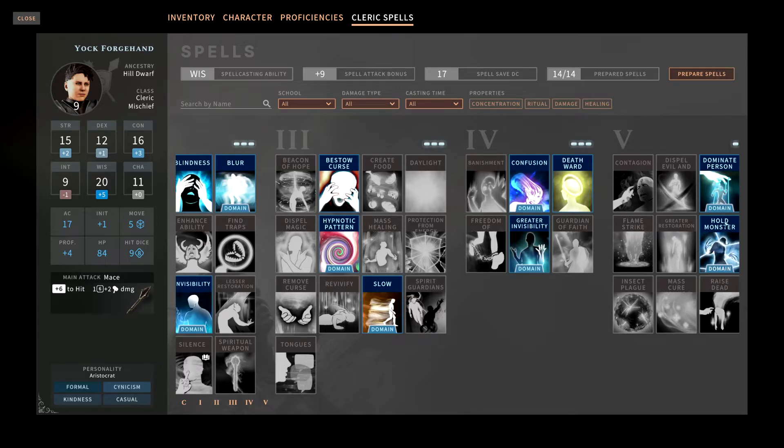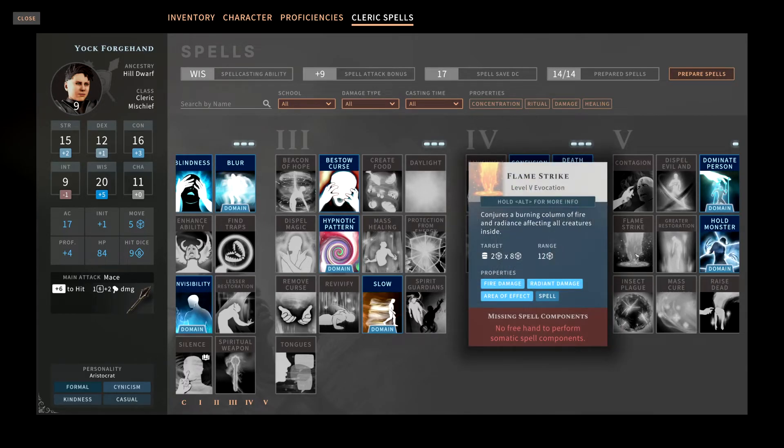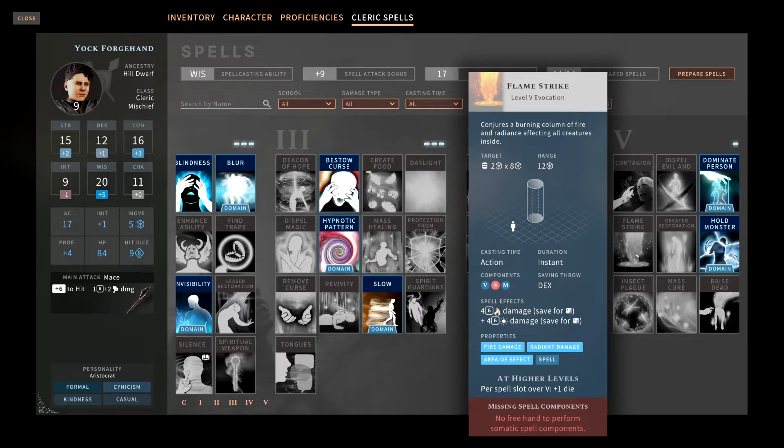Flame Strike is the big damage dealer for the cleric. It's an instant cast with roughly a 10-foot diameter by 80-foot tall cone, dealing 4d6 fire damage and 4d6 radiant damage — basically 8d6 total, halved on a save. It's very similar to other damaging spells in the wizard class; this is just the cleric's version of a major damage spell. It's a nice spell to have if you want to dish out damage.